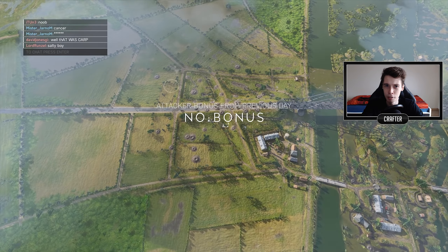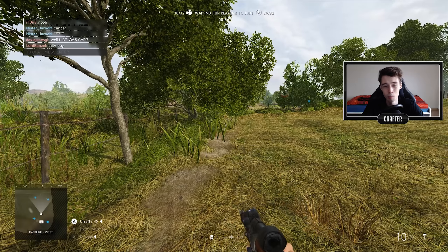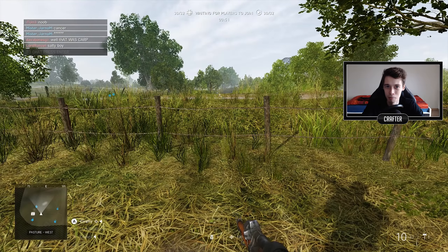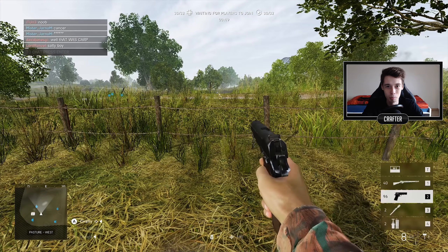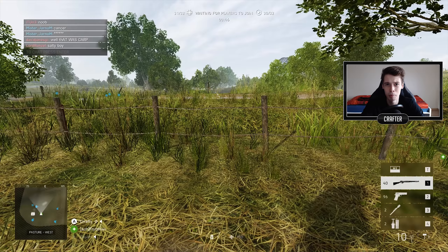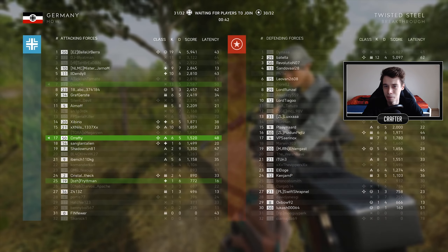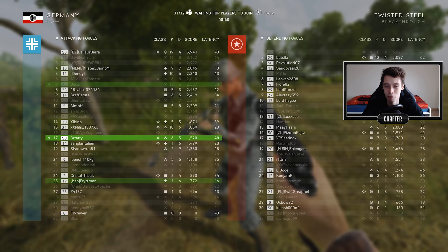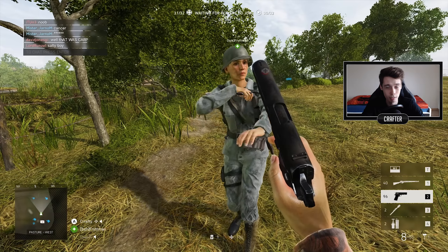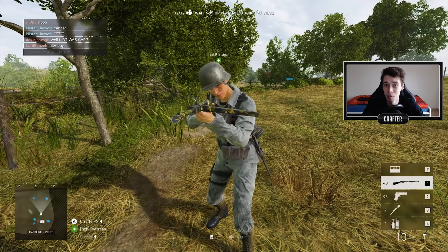Trick number 1: how do you avoid automatic spawn at the beginning of the round? You've probably noticed it, right? Every single time the round starts, you get automatically deployed onto the Battlefield, and yet somehow there are people out there who spawn directly into vehicles, even though those are not available right when you join the round — you have to first wait for the round to start for the vehicles to appear. Well, there's actually a simple solution to that.